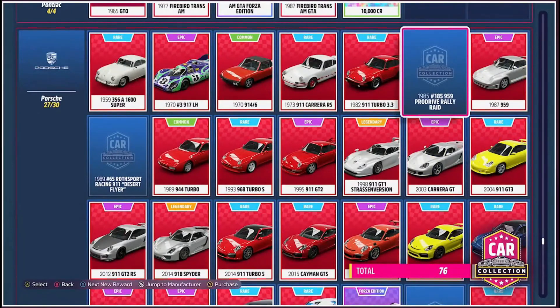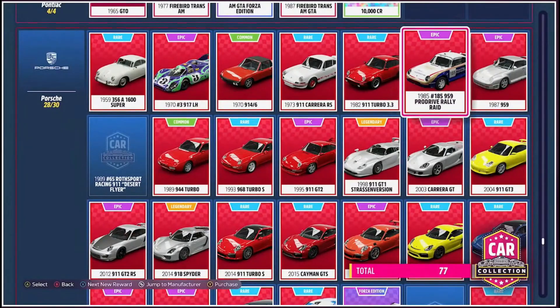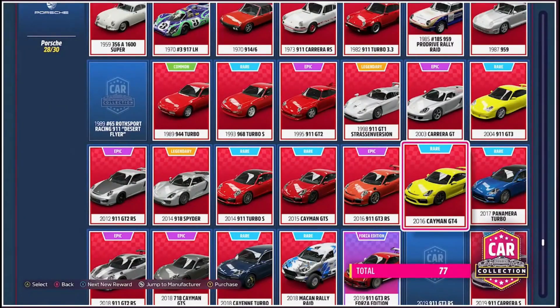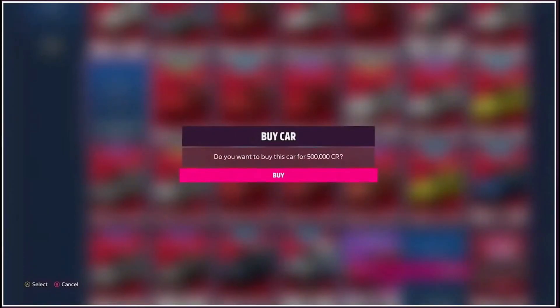A cool feature of the car collection screen is that you can just hit Y and purchase a car with a click of a button. And just like that, you have spent 1.5 million credits. Thank God it's not that easy in real life.